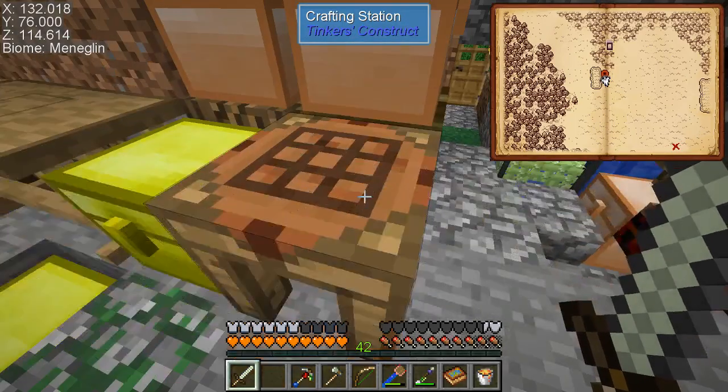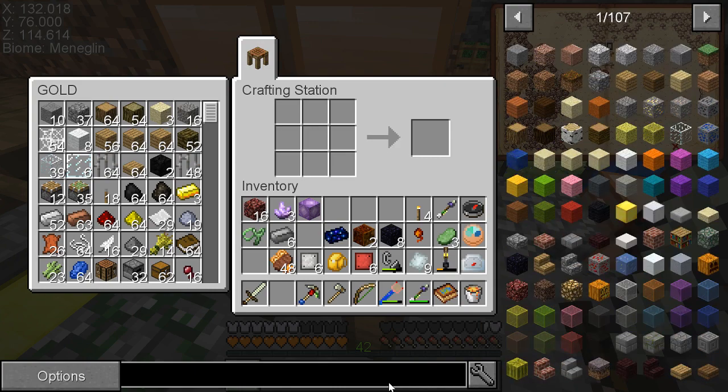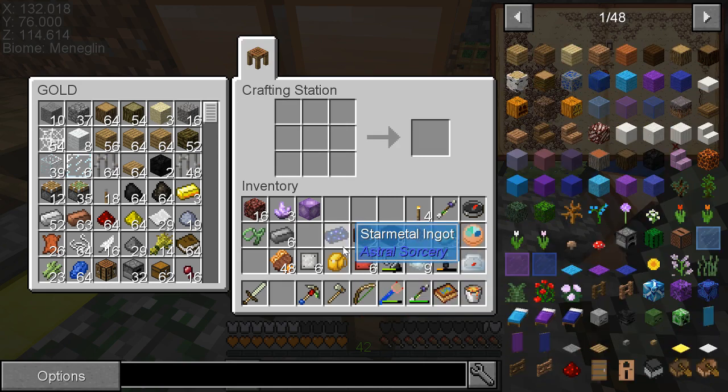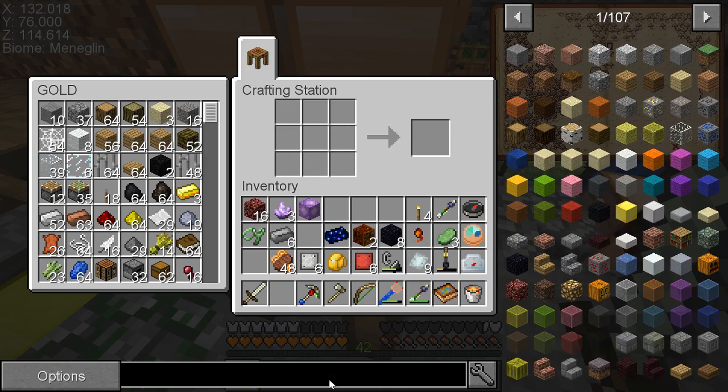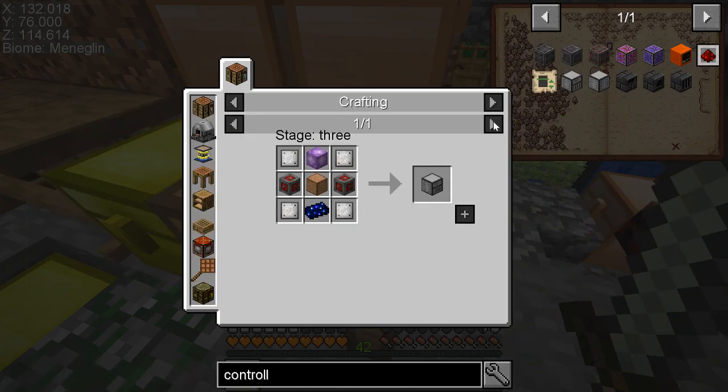I can make the drawer controller. I had to make some more star metal ingots, which sucks, because I still don't have an infuser. I don't know how I do that. So, the starlight infuser is how you supposedly can make these out of just one iron ore, which I can get now because I have a silk touch pick. But I had to just make it the hard way. Controller.